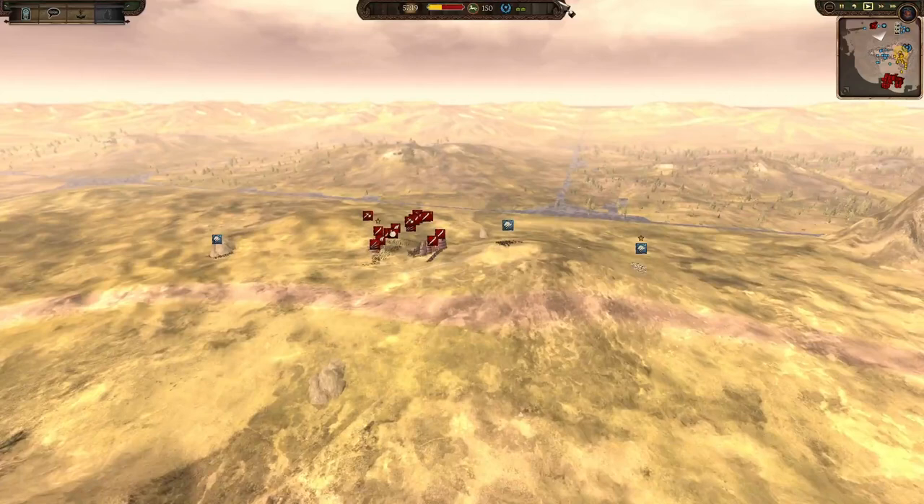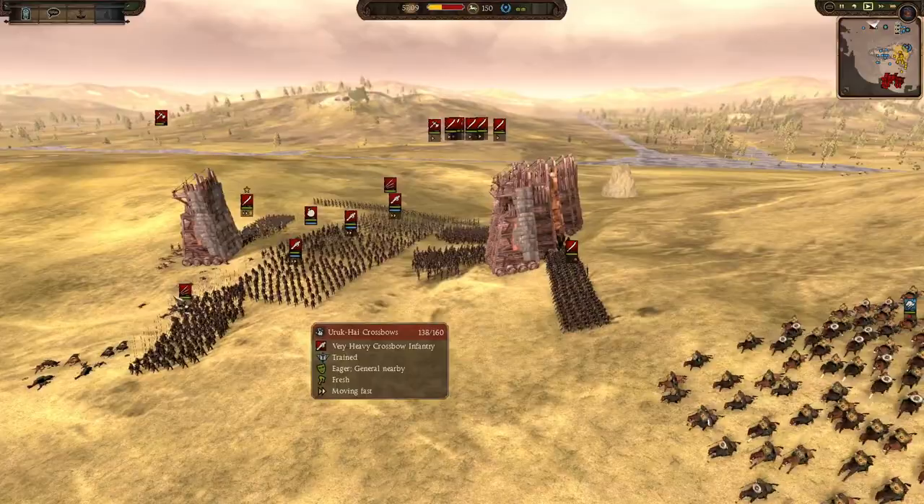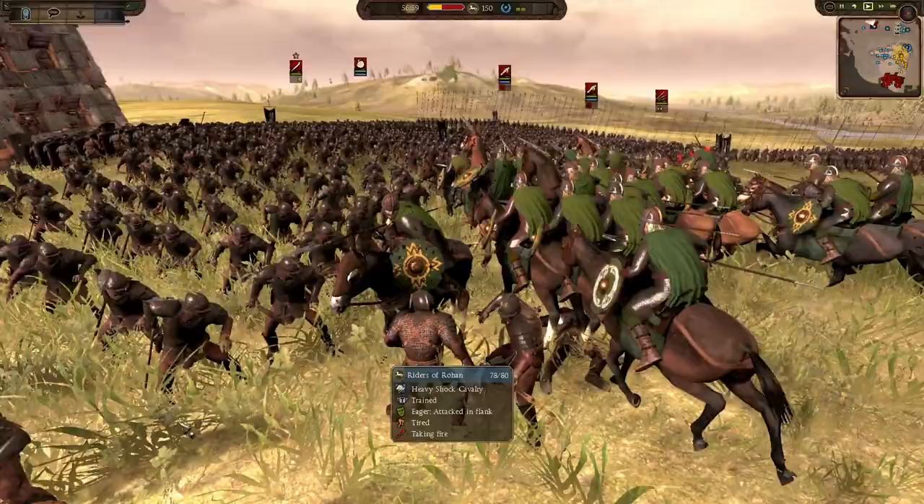We have 3 units of cavalry here - 2 Riders of Rohan and also Daedon going in. We're going to see how these guys do. They are assaulting this army of Isengard attacking in the back of Oldberg. Here we go - Rohan going to get a charge off. Sort of. But they kind of hit the pikes; they are also trying to get these crossbows.